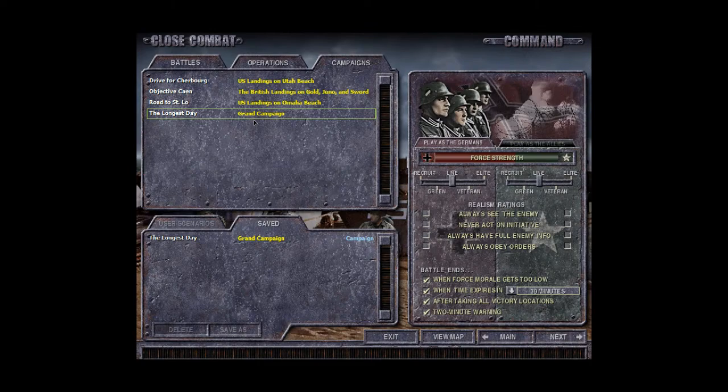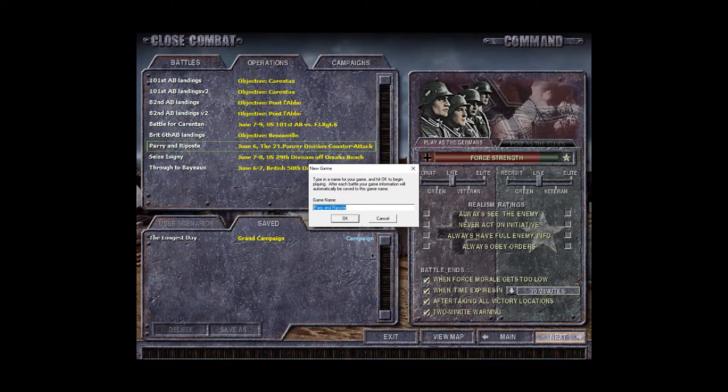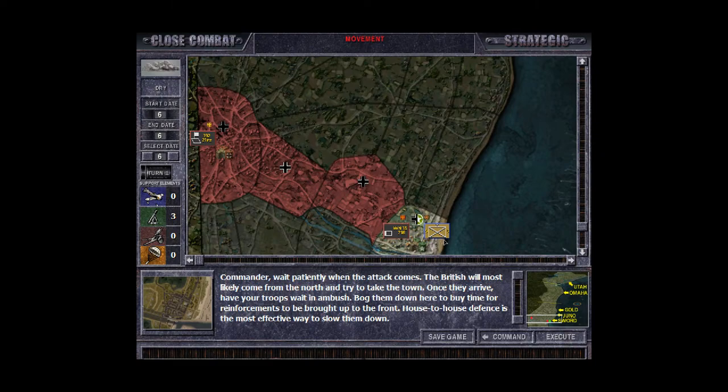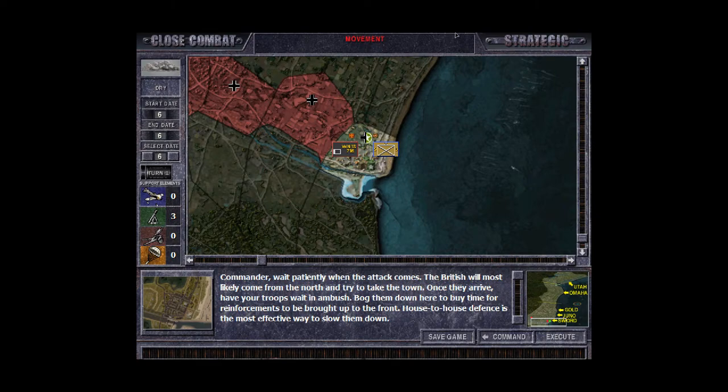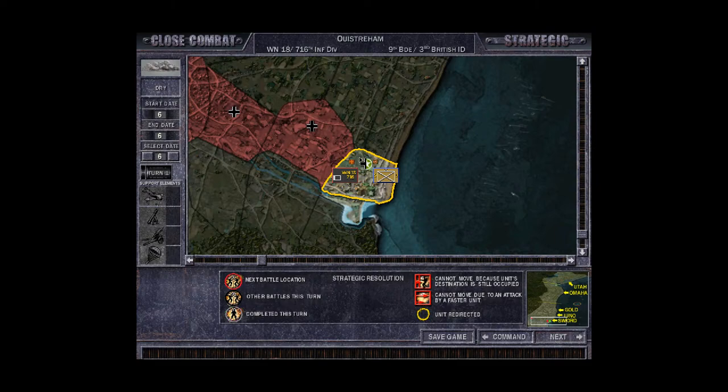I think I didn't talk about operations — operations are mini campaigns. They resolve around a limited location on the map without the full operational experience. It's basically formation versus formation — sometimes one-versus-one, sometimes two-versus-two or three-versus-two. It is a series of battles where two OOBs fight each other.